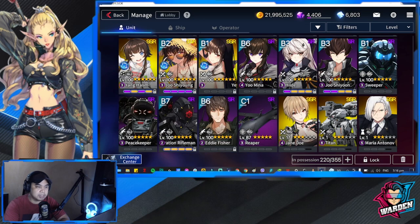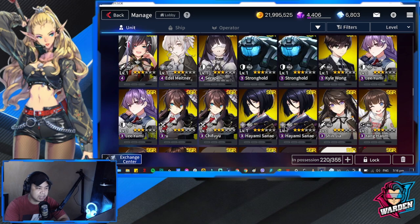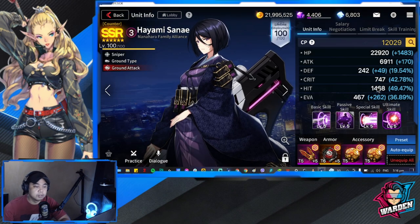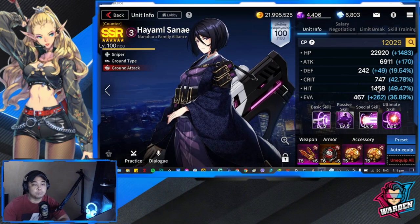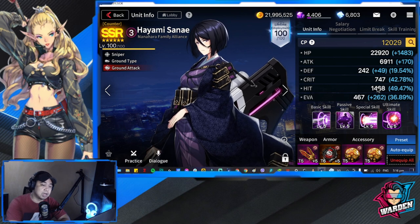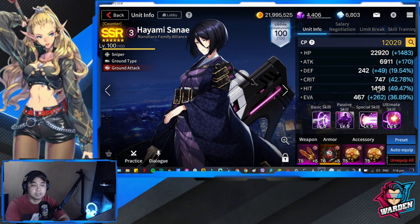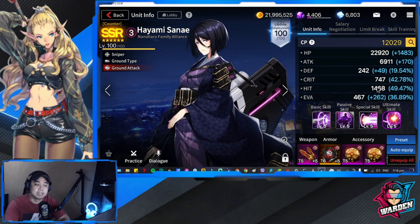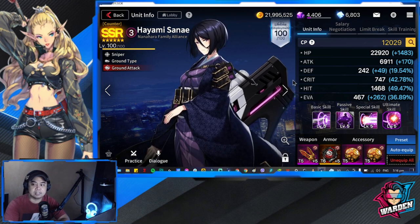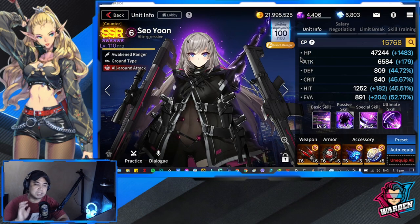Next would be Ayami Sanai, who is actually a sniper specializing in siege. Also preferably equip her with CDR. She's very squishy and usually one of the first to die, so she needs to crank up her special skill and ultimate skill quickly. That is why I equipped her with CDR gear.